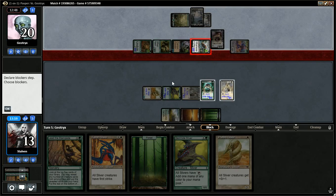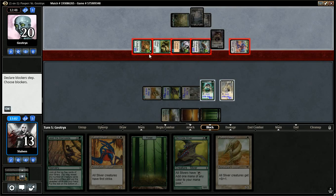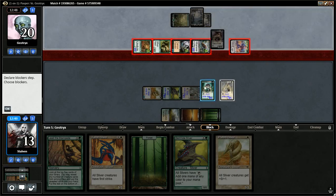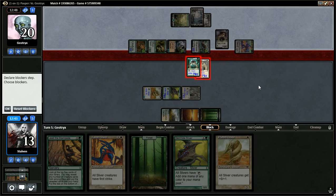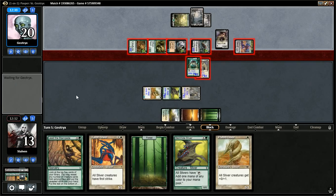How big can this Beetle get? 1, 2, 3, 4, 5, 6, 7 — it can become a 7/7. Is it worth double blocking that Beetle? Even if he sacrificed everything, the biggest it can get is a 7/7. So if I do this, he can only kill one of my Lords, and I feel like the game state would be much more in my favor. This is probably a big mistake, but I'm going to go for it because that Beetle is pretty terrifying. If he wants to sacrifice his entire board to just trade for one of my Lords, then it is what it is.